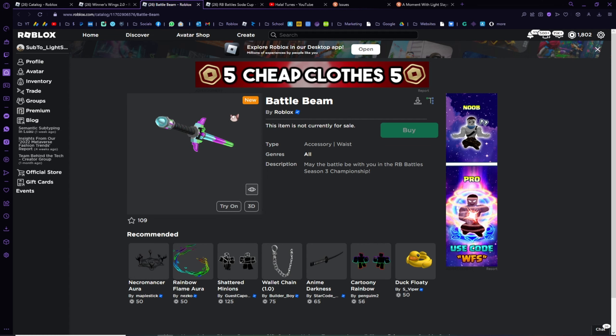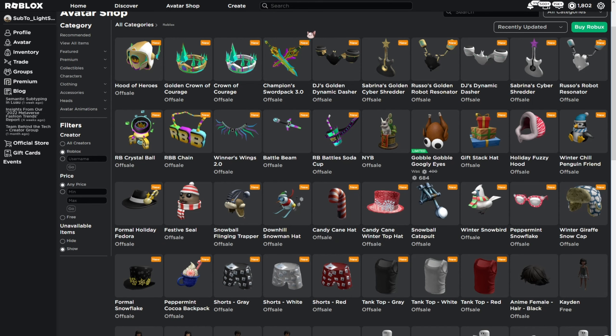The final item is the RB Battles Soda Cup. I believe this will be awarded to players who receive a code — just like last year there was a special item that not many people knew about, but you could receive it from YouTubers or content creators who sent codes that could be redeemed. I appreciate you guys watching — I really hope you can get these items. Take care and peace, see you guys!